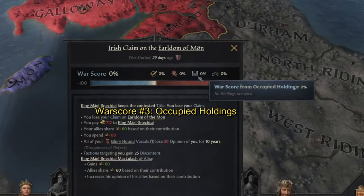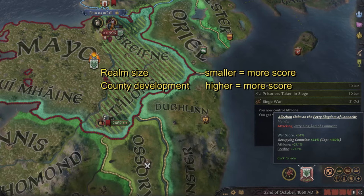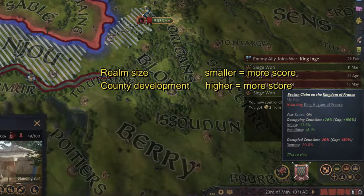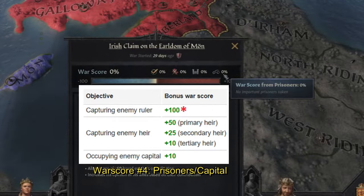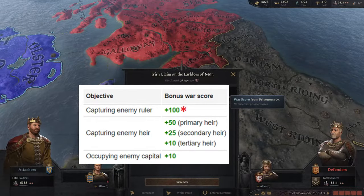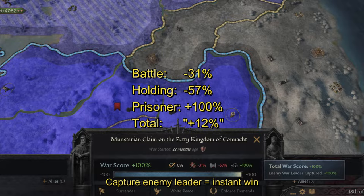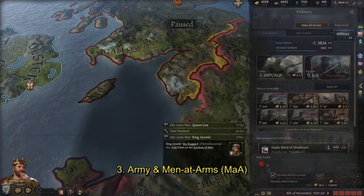The third score is for occupied holdings, with a limit of 150% for both attackers and defenders. The score gained is relative to the total land the enemy realm has and partially based on county development. The fourth is for important prisoners or for holding the enemy capital. A special rule: capturing the enemy ruler gives you instantly plus 100% war score and you can enforce demands immediately — even if mathematically you're at minus 100%. Conversely, don't get captured or you will instantly lose the war.